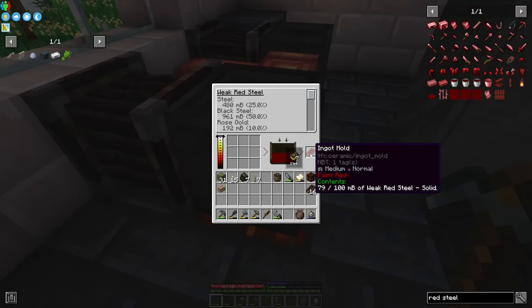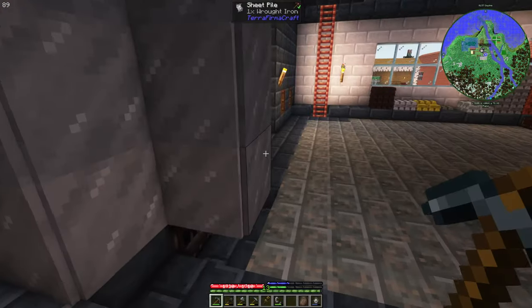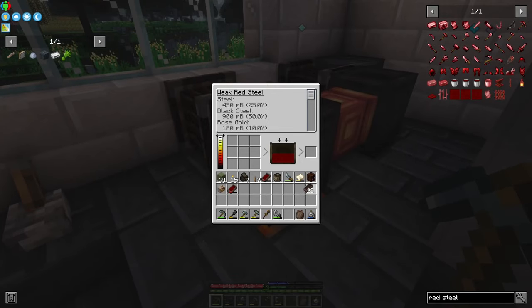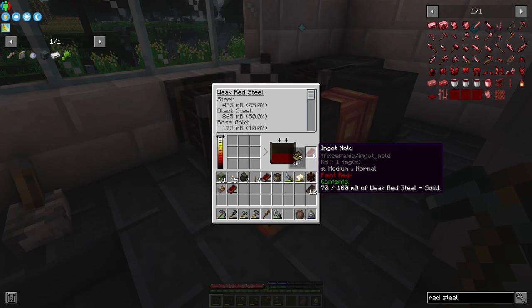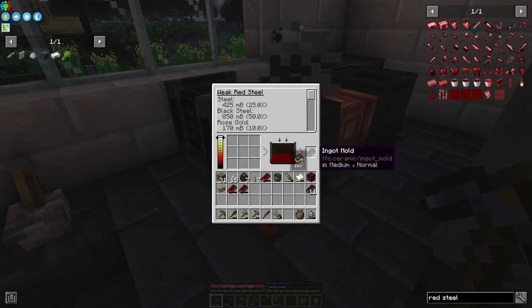The problem is I need to process the first fifteen of them by hand. Oh, I can make a hammer — but I need to make an anvil first.